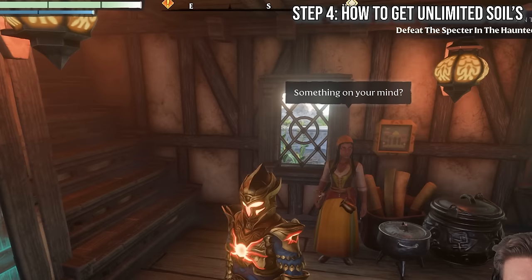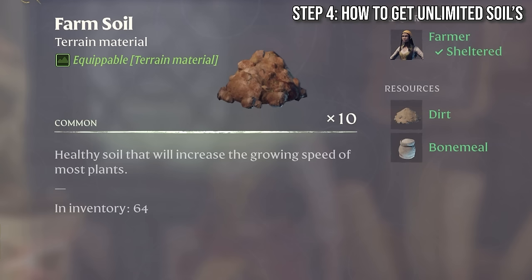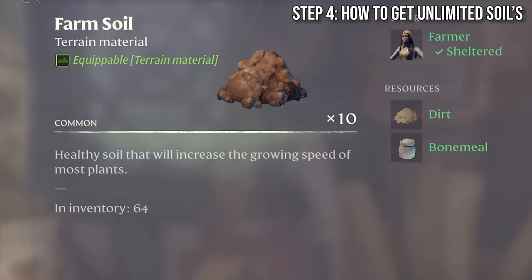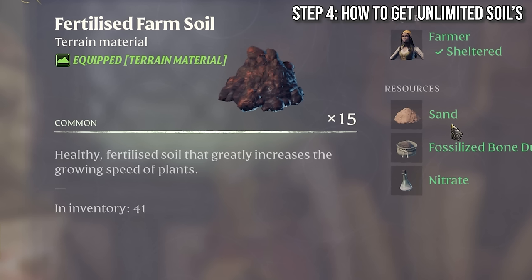Next we need to go back to the farmer and ask her to craft us either farm soil or fertilized farm soil, which you will need to unlock later in the game by finding the following ingredients listed here, which can all be found in the deserts of the Nomad Highlands or on the wiki. Funnily enough, you only need to craft either one farm soil or one fertilized farm soil, and then it's actually possible for you to get unlimited soil by doing this.